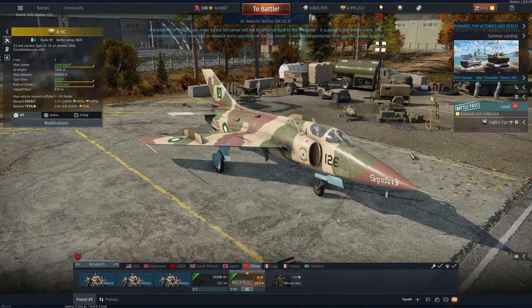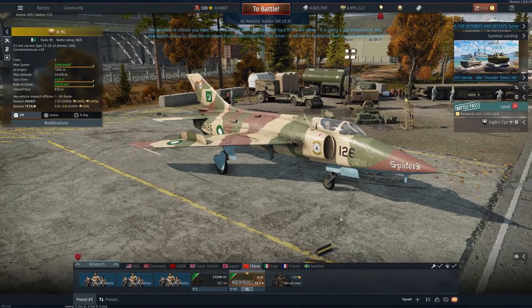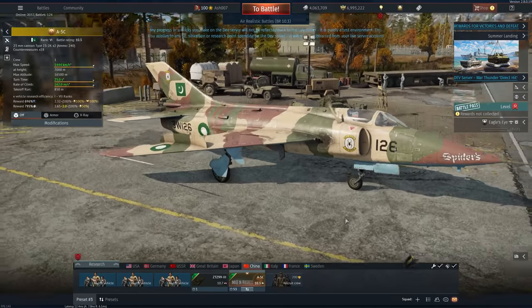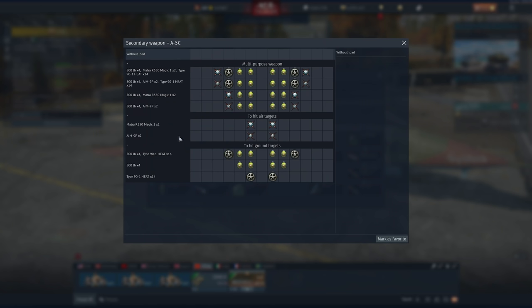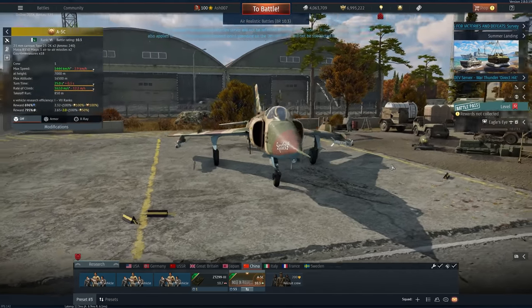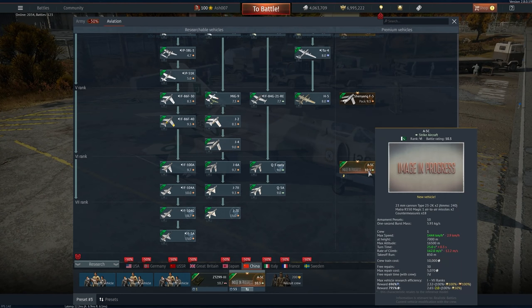For the low price of your sanity, you can purchase a Q5, although this time it's named the A5C. It's an attacker/bomber with 23mm cannon, very identical to the Q5 line, except with Sudanese Air Force roundels. It does get access to AIM-9Ps — let's just strap those on — and the Magic missiles as well. So this thing could be potentially lethal as a high-tier premium, sitting at 10.3 at rank 6. A new grinding vehicle for fans of Chinese aviation.